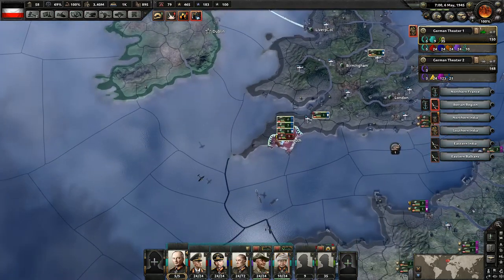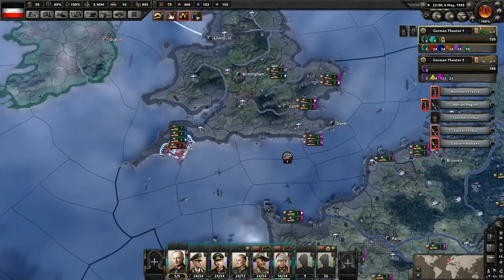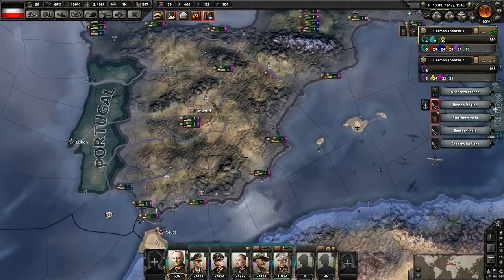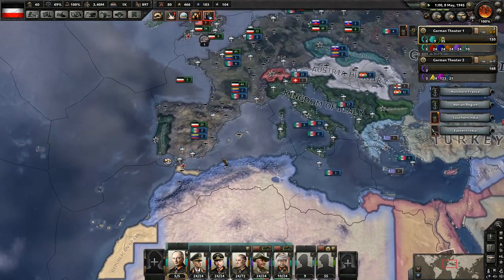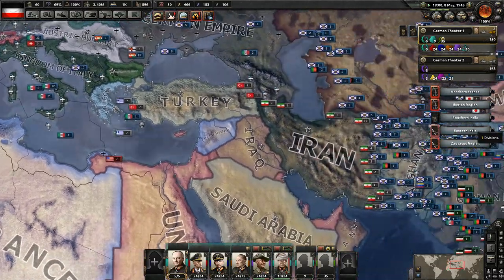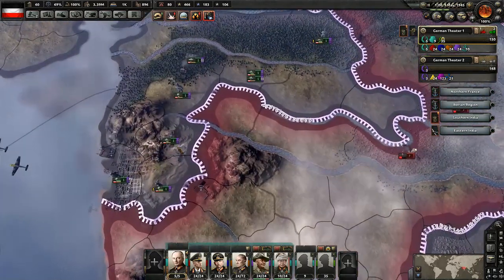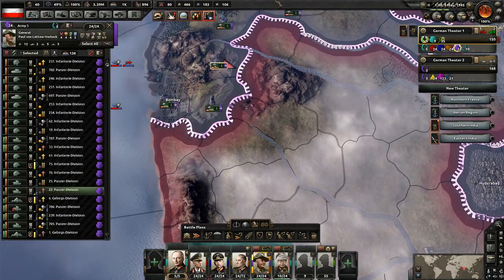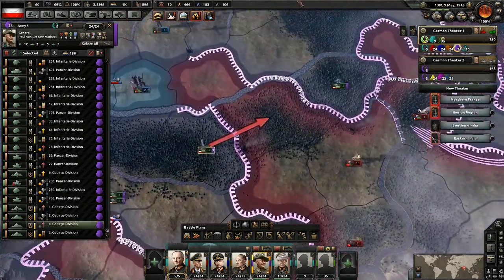Once this army finishes up down here, we'll have them help out in these invasions. We're going to get our paratroopers out — probably going to need them for the invasions in the Caribbean. The Americans still have a way into the Mediterranean and they can still use the canal there, but I'm not too worried about it. If they get their ships into the Mediterranean, we'll just destroy them when they do.